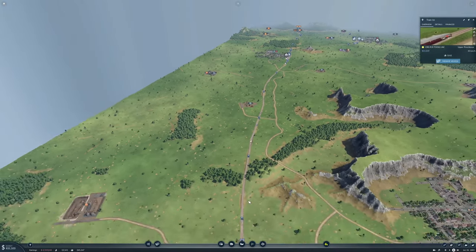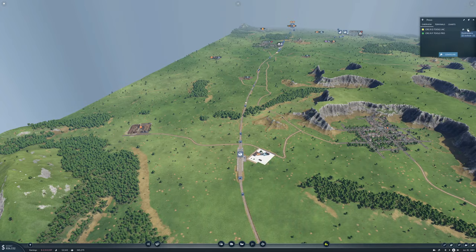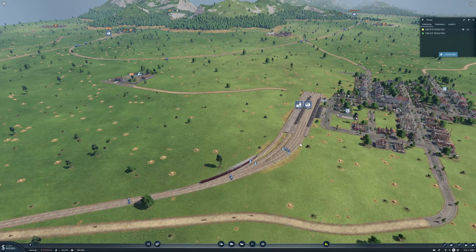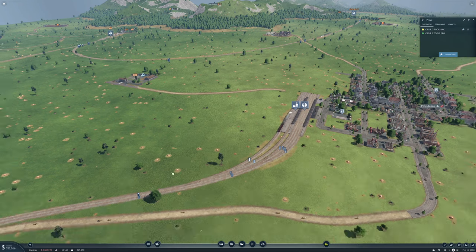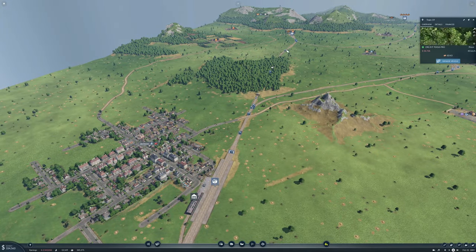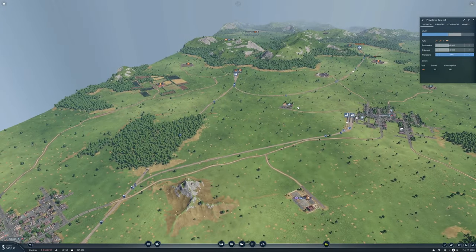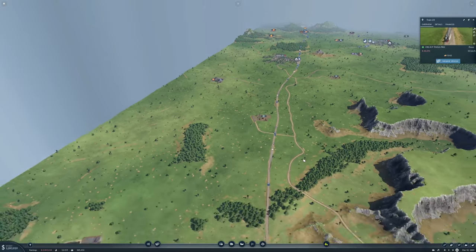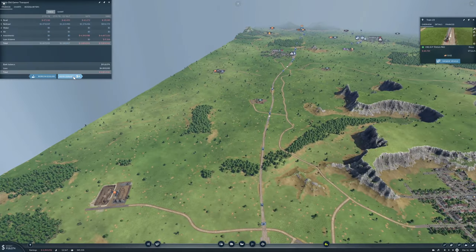So you don't have any tools going up there right now, but next time you should have. This will of course make a bit of a loss, but having more trains on this and getting this production up will make us more money. Let's speed up. We can repay some of this money - we've been spending a lot. Can we repay another mil? Yes we can.